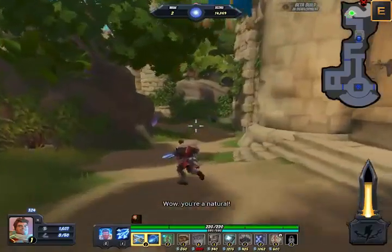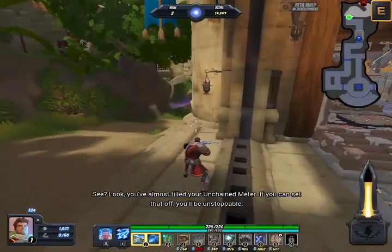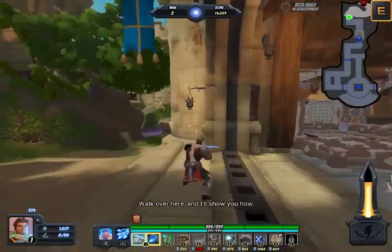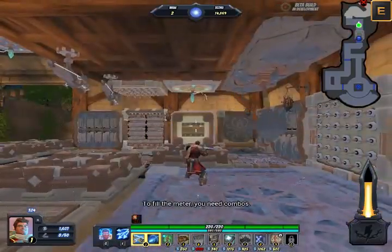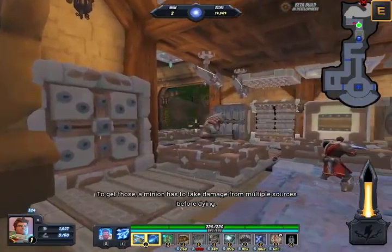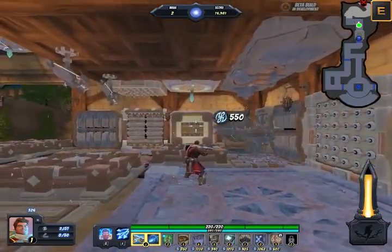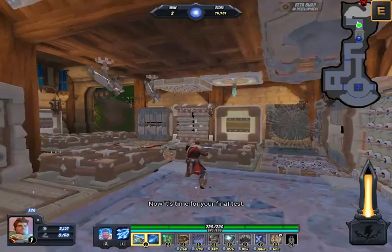Wow, you're a natural. See, I've almost filled your unchained meter. If you can set that off, you'll be unstoppable. Walk over here and I'll show you how. To fill the meter, you need combos. To get those, a minion has to take damage from multiple sources before dying. Easy, right? Now it's time for your final test.